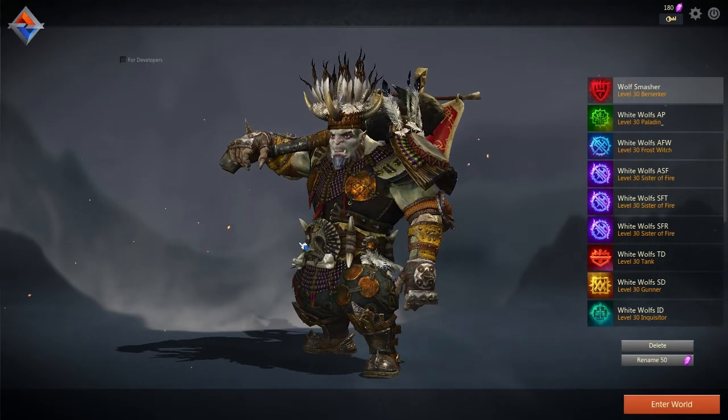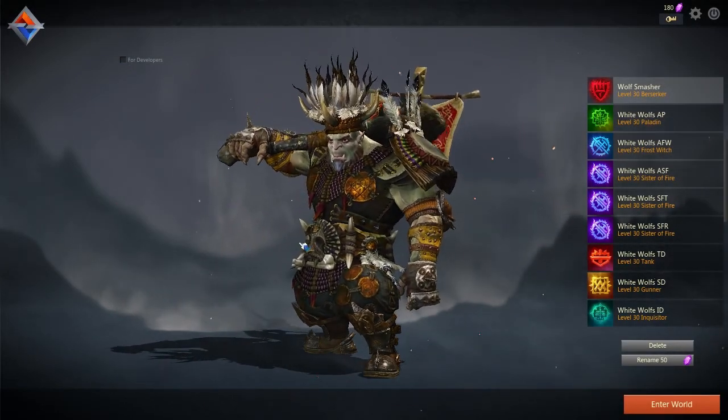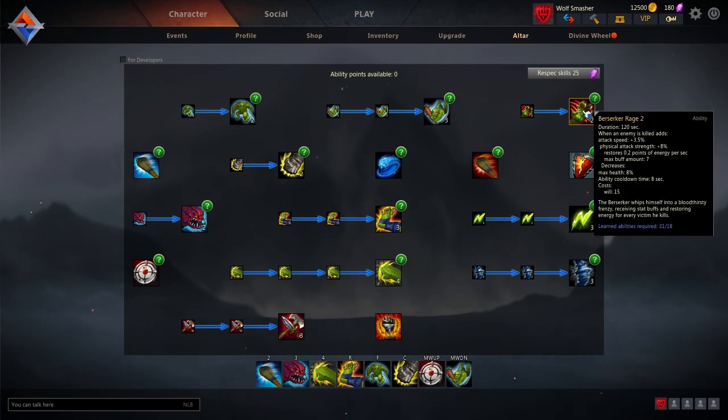Here we are on patch 43.3 with two small changes. One is for the berserker, and something has been added to the store — a paper bag to pull over your head. For the berserker, health is reduced by 8% instead of 9% for one stack of Berserker Rage. Let's go in and I'll show you. Here we are on the berserker with Berserker Rage — in the list you can see it now decreases maximum health by 8%. It was 9% before. This is for every stack, so have fun.